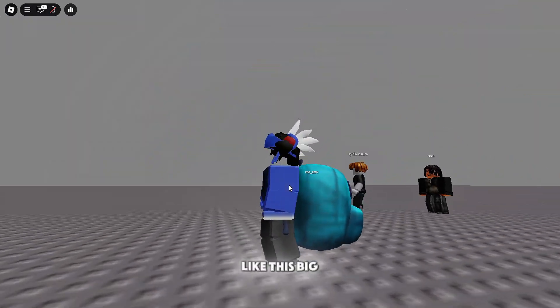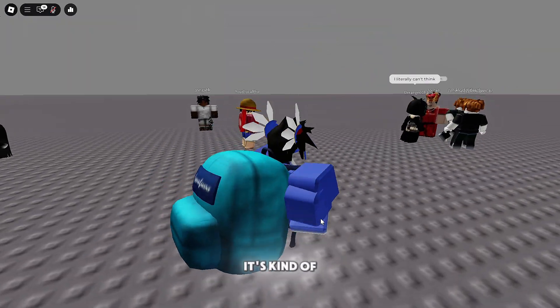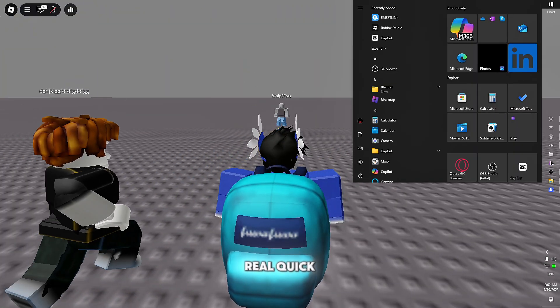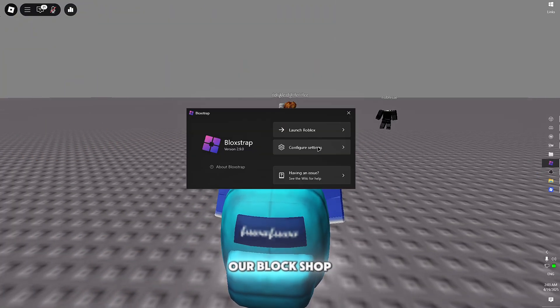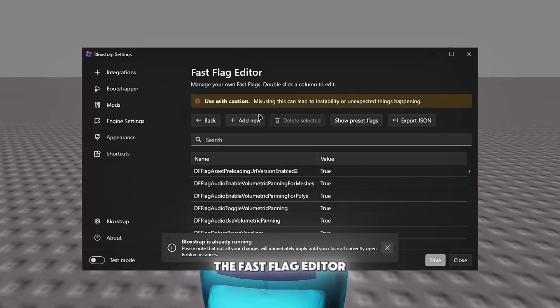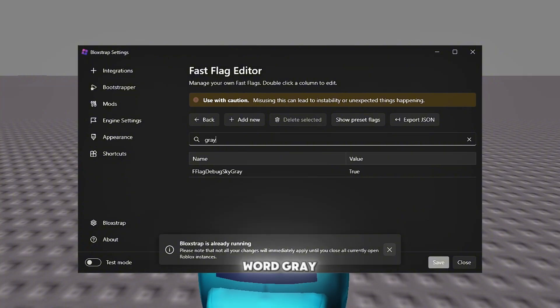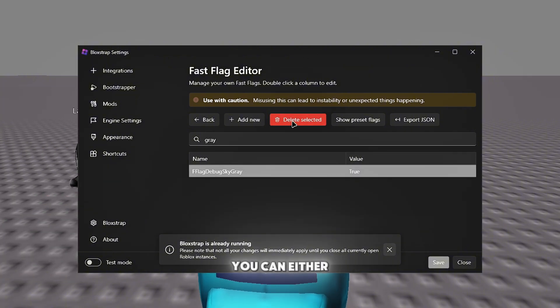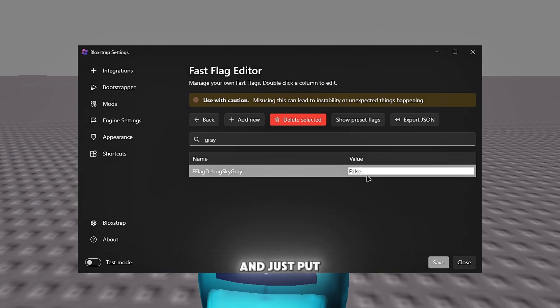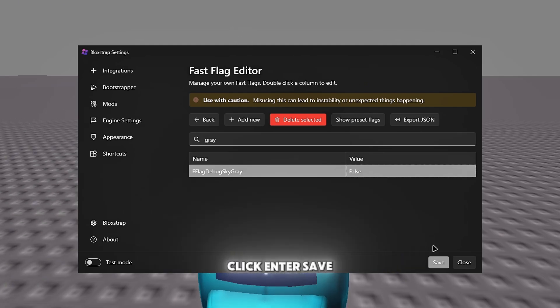Even some of the accessories I have on, like this big bag, are kind of blurry. Now I'm going to show you guys how to remove the gray sky. Open Bloxstrap, go to renderer settings, then go back to the fast flag editor. Search the word 'gray' — you can either delete it or just click the value, set it to false, and click enter to save. When you rejoin, that'll be turned off.